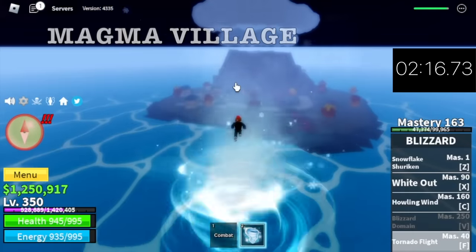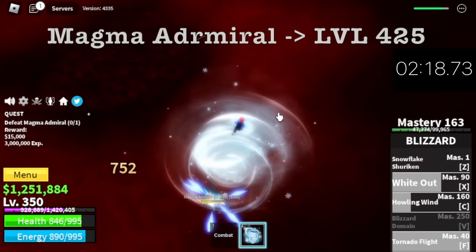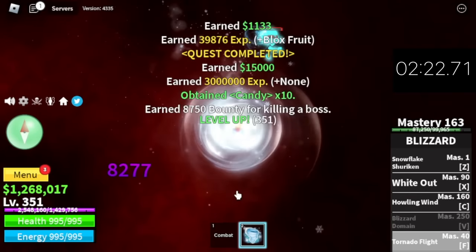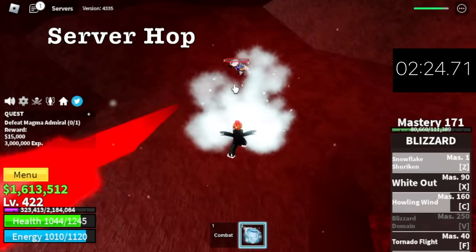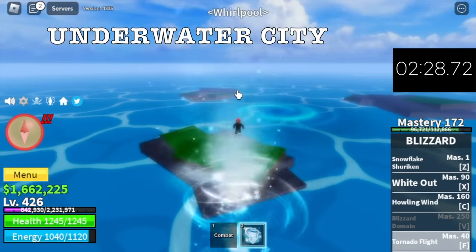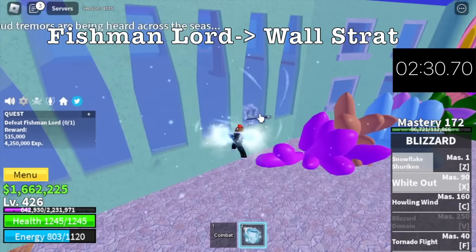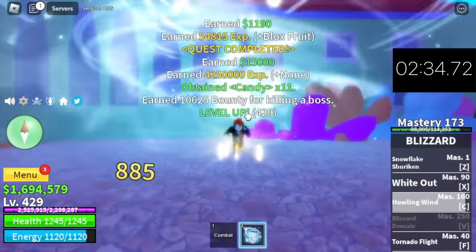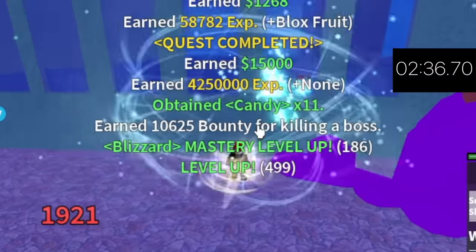At 350, next up is Magma Village. Target: Magma Admiral. We're going to server hop here. We defeated him with F skill. At 425, next up is Underwater City. Enemy is the Fishman Lord. Wall Strat is our strategy here. Server hop until level 500.